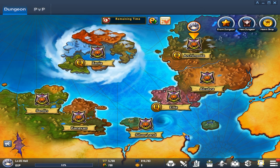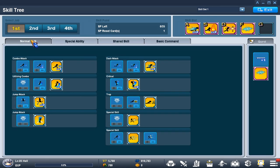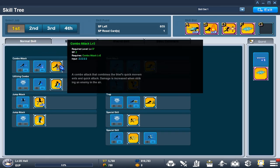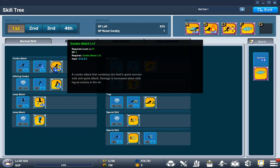For the skill tree, click the sword icon or use hotkey K. Starting with the first job, you have to level up to unlock skills. You can see the level requirement right here — for example, level 37 for Combo Attack level 3.